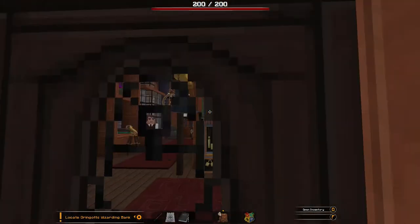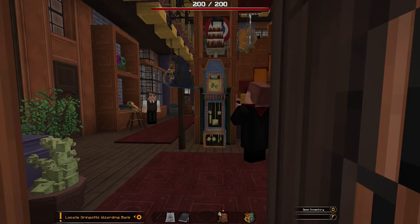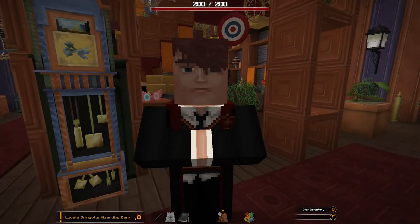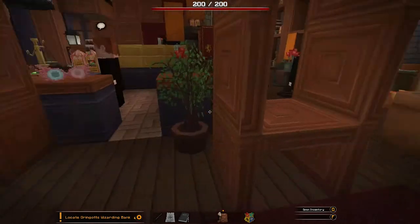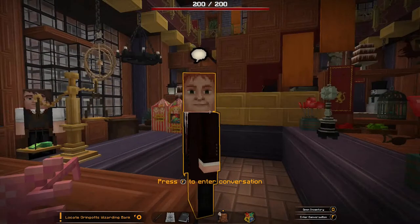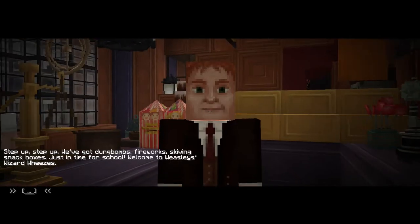We totally have to go in the sweets shop! Are you George or Fred? Step up, step up — we've got dung bombs, fireworks, skiving snack boxes. Just in time for school. Welcome to Weasley's Wizard Wheezes! Awesome.